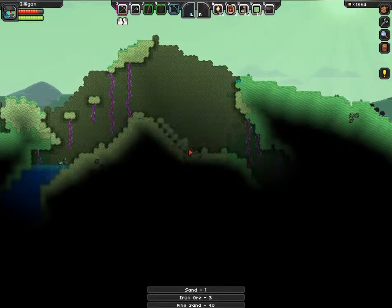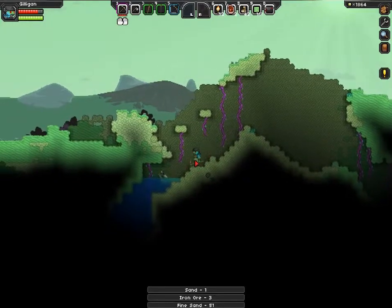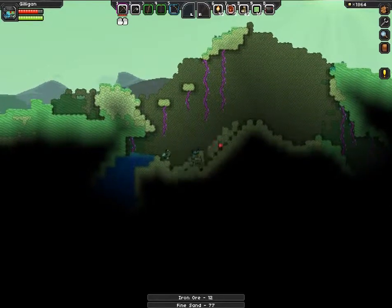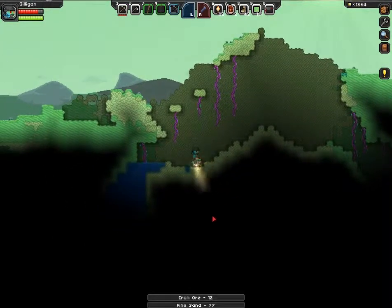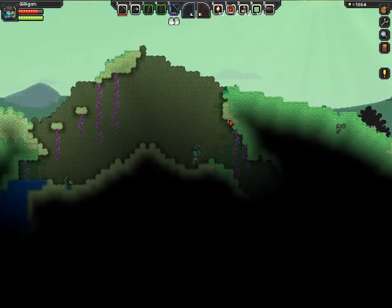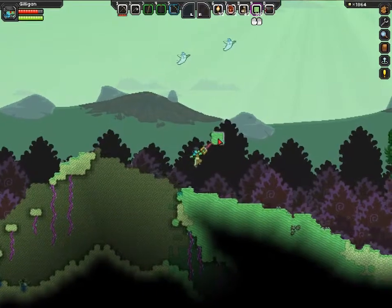I got buried in sand, which can happen sometimes, but got the iron over there and revealed some iron over here — so that's good. Iron is useful. Copper is going to be very useful for us in the short term, but in the long term, iron will be the more useful resource.